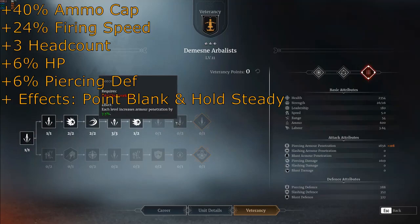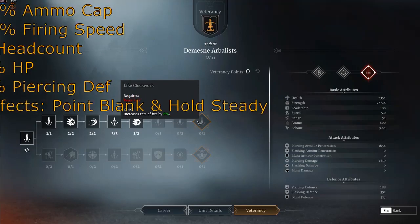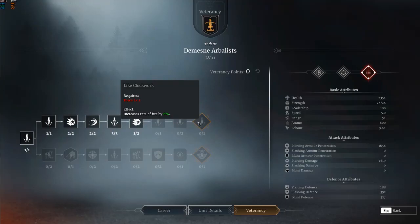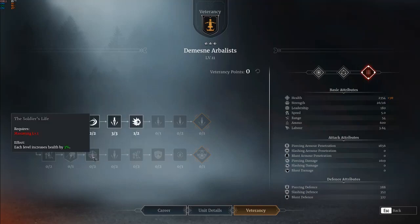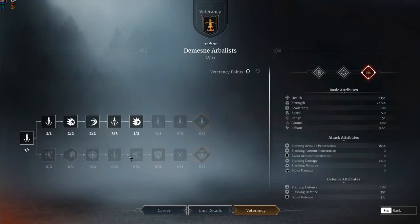The bottom line focuses on ammo capacity, firing speed, and AI mechanics — granting plus forty percent ammo capacity, plus twenty-four percent firing speed, as well as small bonuses to HP, defense, and head count. It also grants the ability Point Blank Fire, which makes the arbalist focus fire on enemies that get close and increases accuracy, and Hold Steady, keeping them in place while under attack. This makes it a more set-and-forget playstyle, which may be better for melee classes like dual blades who can't guard their unit and still capitalize on their skill set.